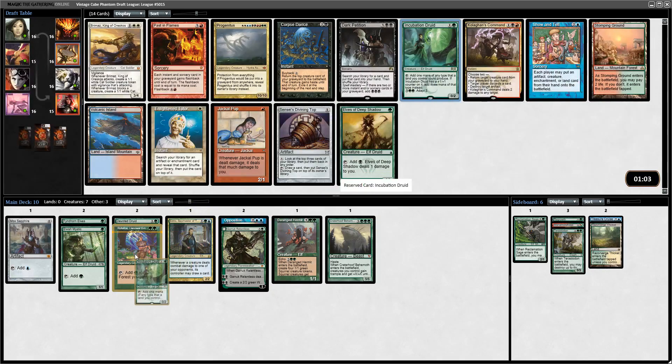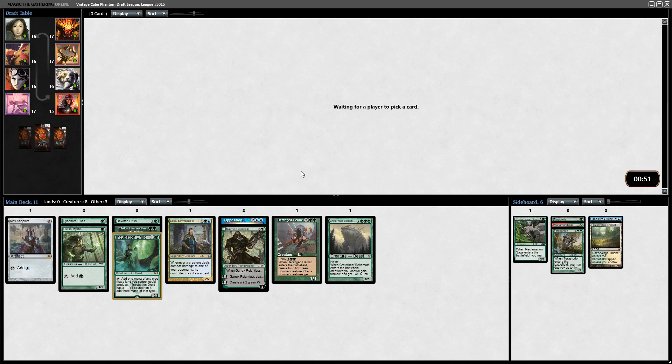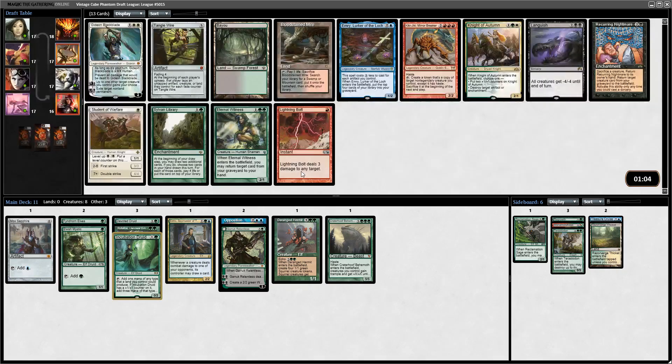Incubation Druid is a good two-drop. It can fix for blue if I get a blue land, which is fairly important for the Opposition. The other two lands here are tempting but not quite what I'm looking for. Birds of Paradise, Noble Hierarch - Breeding Pool or Misty would both be good as well. I do like Eternal Witness - I think Witness is probably worthwhile.